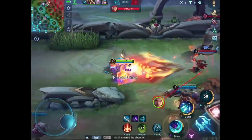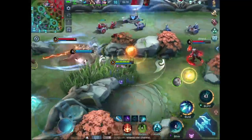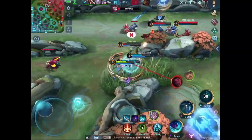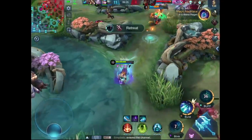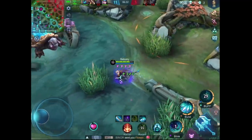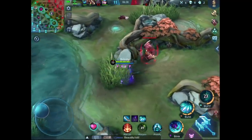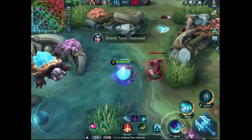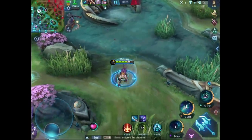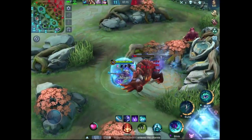Always go for the damage dealer first. Khufra just used his ultimate, and now I am not afraid of him anymore. Learn when you should retreat — don't overextend. Here I was waiting for either Clint or Zaz to show up, but they never did. A lot of times I would attack the jungle monster just to keep his stacks up.